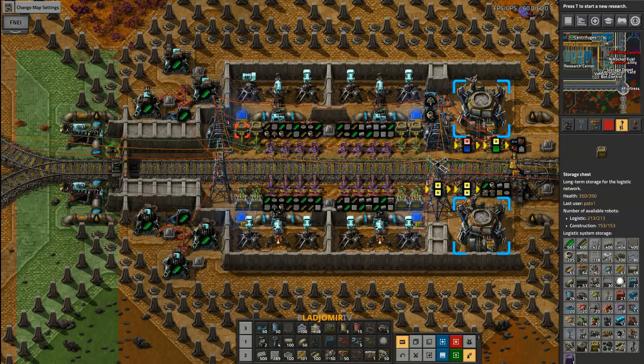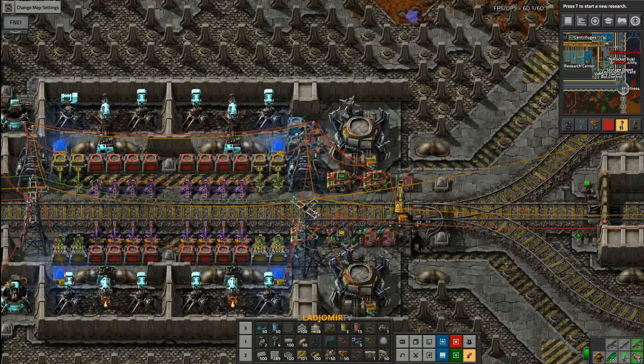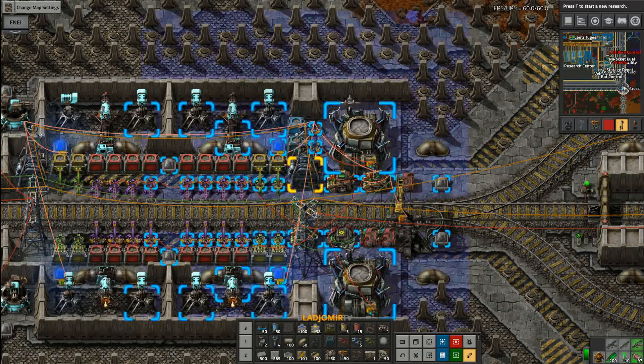You basically need only two combinators to use this. The three combinators you see here are acting like the inventory of the outpost. You can set as many items as you want. The train will deliver anything as long as there is enough space.